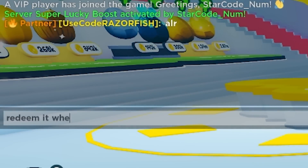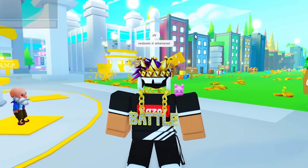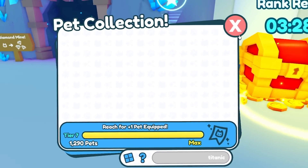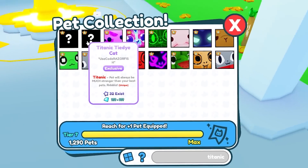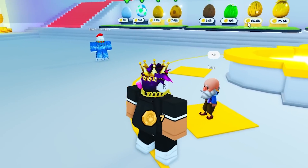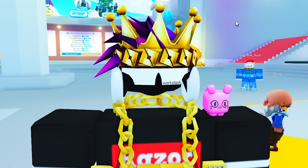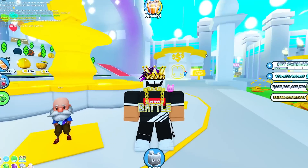I told him to redeem it whenever, and we're gonna see a hatch and then we'll check out what number he got — that's how we'll know how many actually exist. Sometimes this thing is a bit late and needs to refresh. Right now it says 32 exist and he said okay. Let's go — really excited to do this. Imagine he gets a rainbow shiny. I haven't seen any rainbow titanic tie-dye cats or anything more shiny, so let's wait for this. I'll spam click that egg. Let's hope he gets that rainbow.